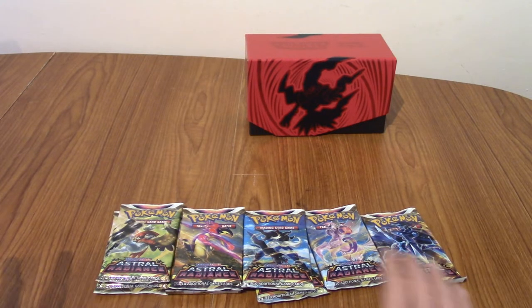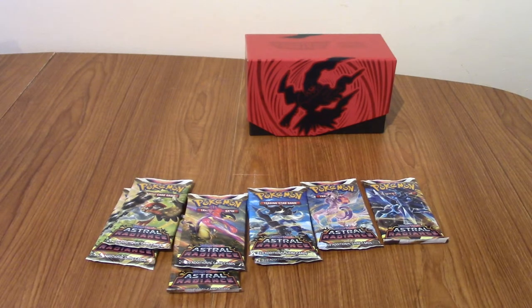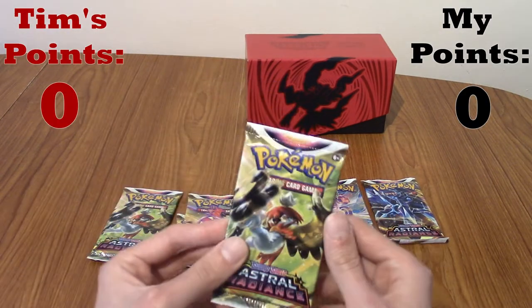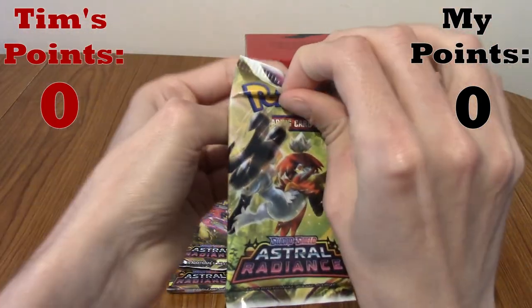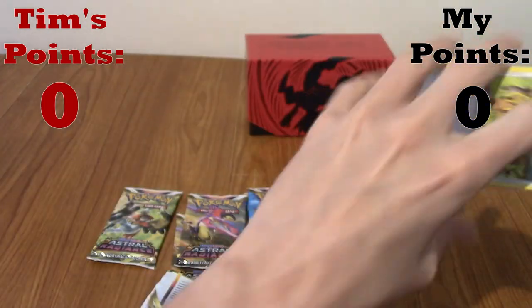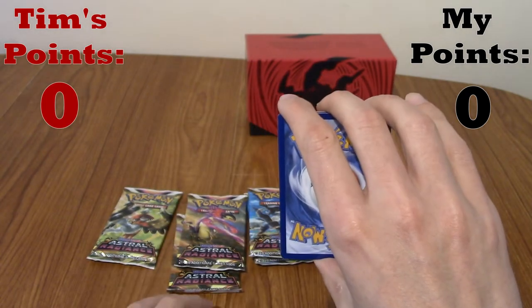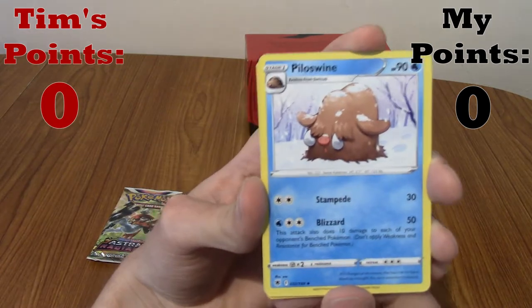Without further ado, I happen to have got a nice line of packs - one of each and three of the starters. Tim unfortunately doesn't. I didn't get a Dialga pack - I've got three Typhlosions, but hey ho. I'm going to start with mine and then we'll switch back and forth for each pack. I'm going to start with a Typhlosion pack. I've had pretty good luck with Astral Radiance - I've got a couple of Trainer Gallery cards and pulled a Full Art secret rare Origin Form Dialga.